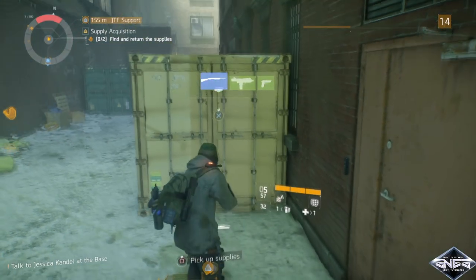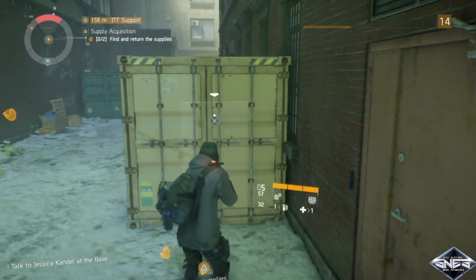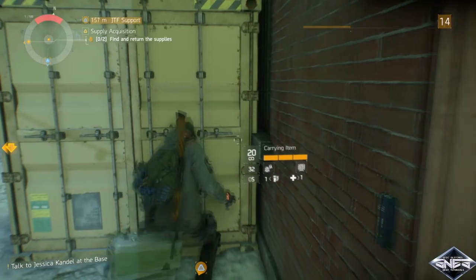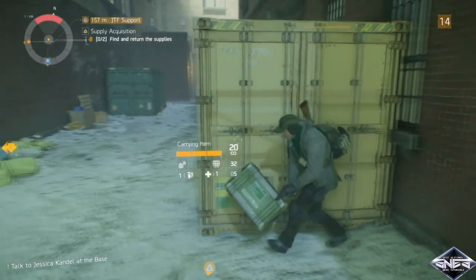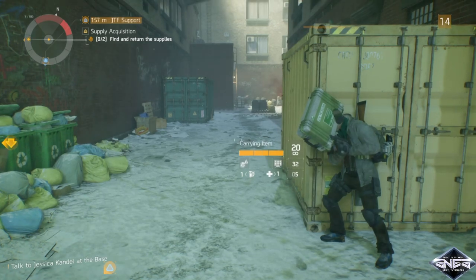Have the person that's going to do the glitch stand by a cover spot. Drop the case, pick it up, and as soon as you pick it up take cover. If done right, you should take cover with the case in your hand. Then simply press triangle to drop the case. Now we've completed the steps from the glitch's point of view.